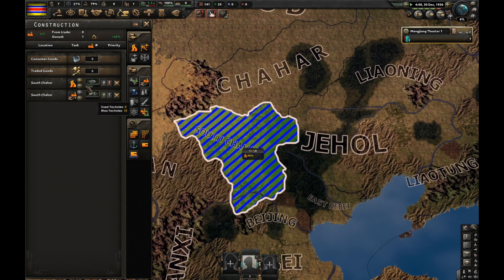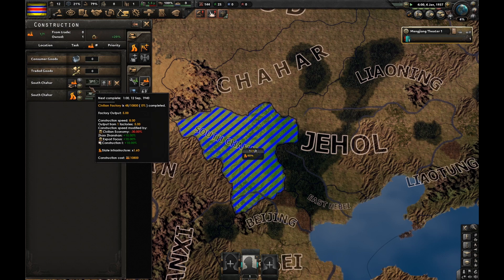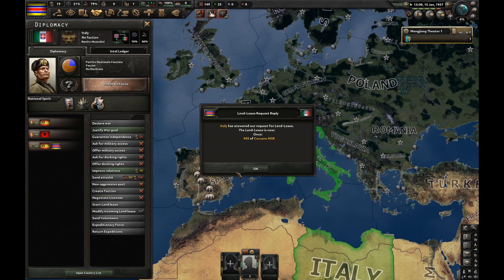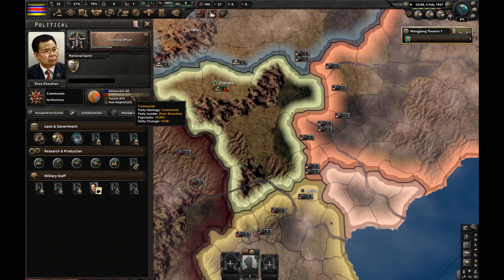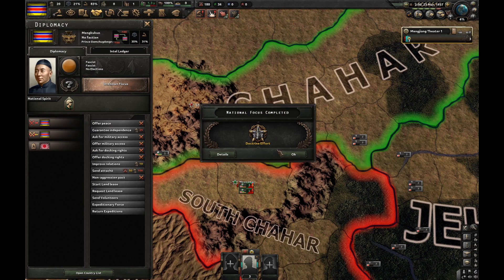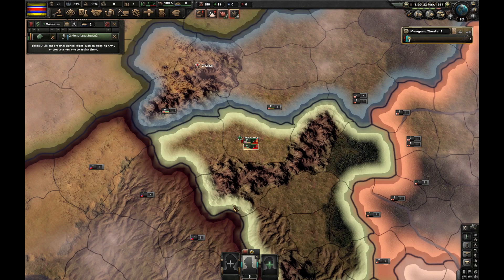Let's build it on top priority. It's going to take only like three years and eight months — that's nothing, for one factory. Let's go production effort. More guns from Mongolia, thanks. Let's do war propaganda — free war support. I finished the doctrine effort. Now let's do doctrine effort too. You're probably wondering what the hell this guy is doing — you'll see, trust me.